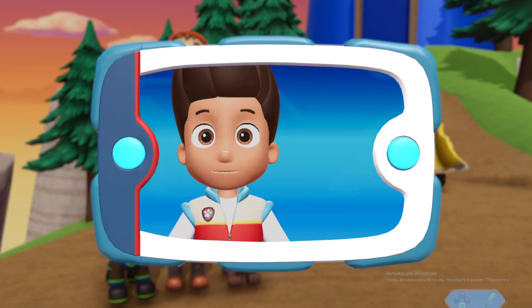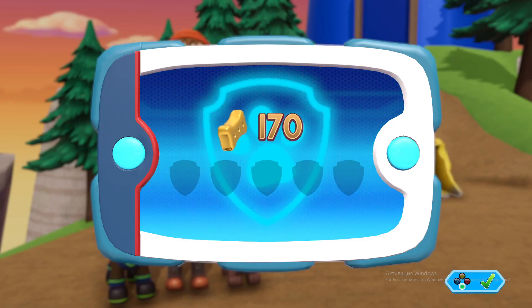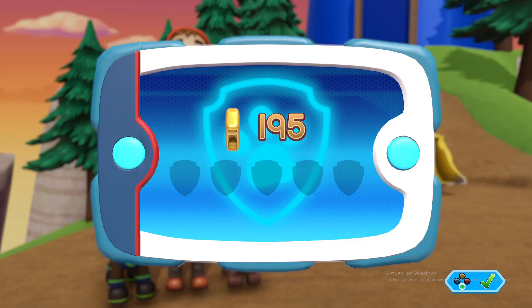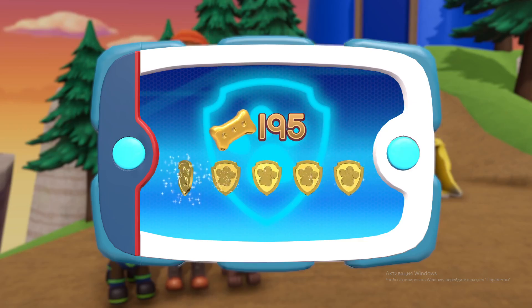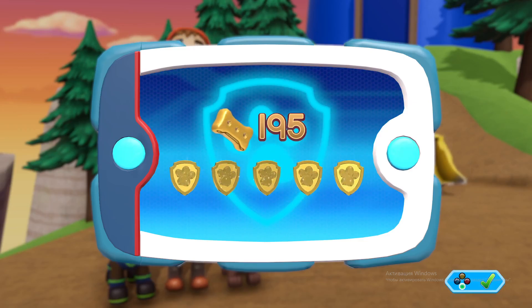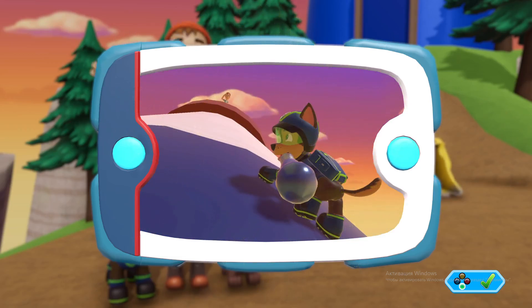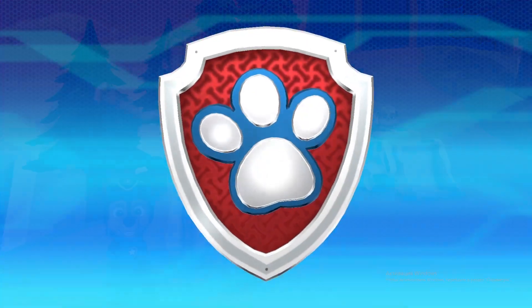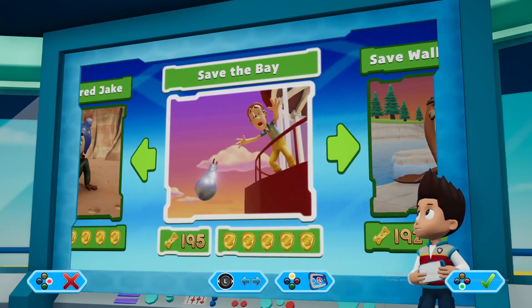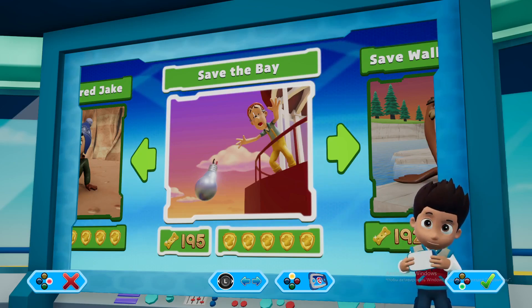Great work, Paw Patrol! You collected enough pup treats to earn a gold pup treat award. You found all of the golden paw prints and unlocked a picture! You can see the pictures again by highlighting the rescue mission and pressing the button. Use the left stick to move between missions and press the A button to play.